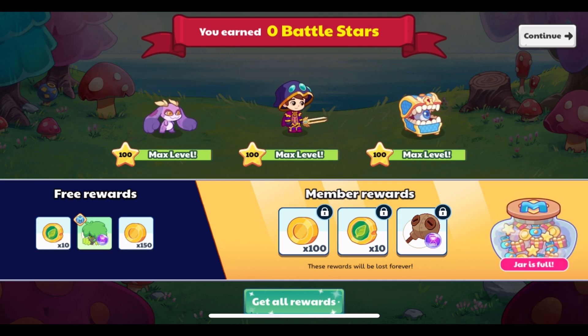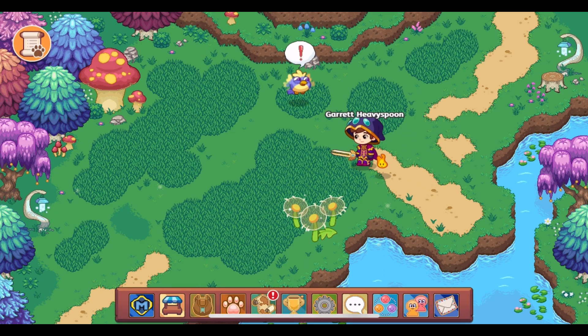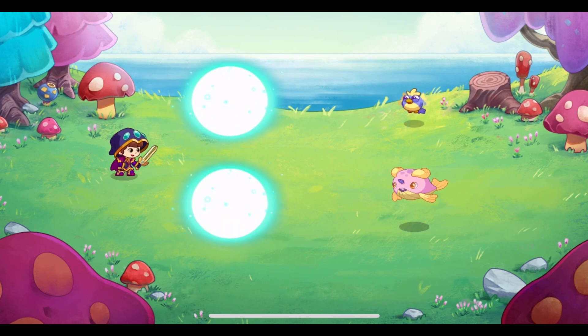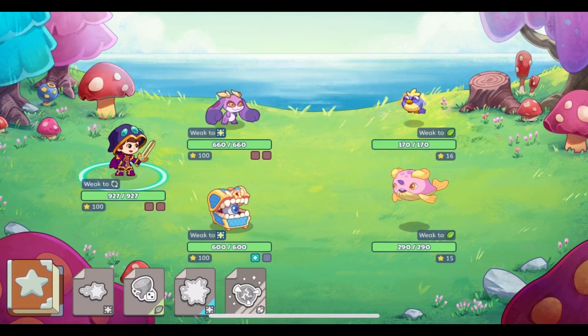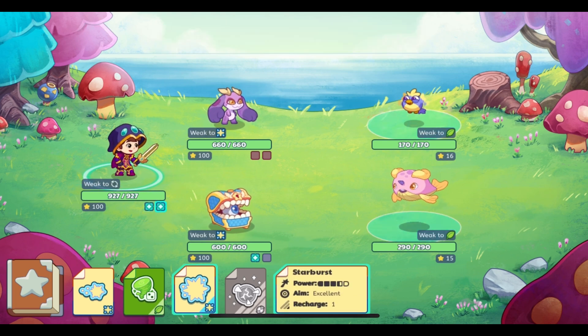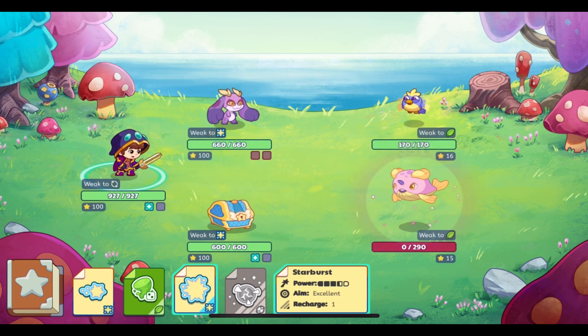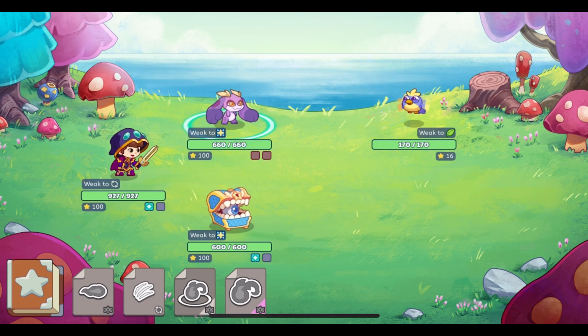Morph marbles are a common theme in these member and non-member rewards. The original four morph marbles — morph marble Equaster, morph marble Tall Fern, morph marble Tribeak, and morph marble Flaria — can all be found here. Those are the original morph marbles that can be bought in the potion shop in Lamplight Town, and they've been added to these rewards.